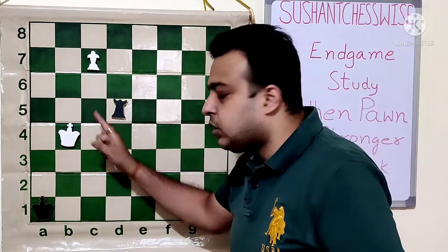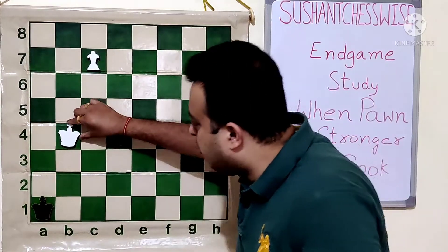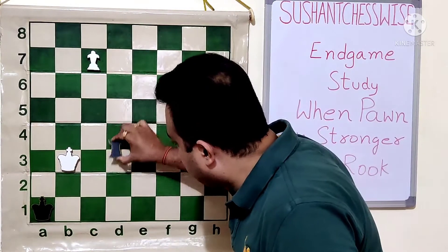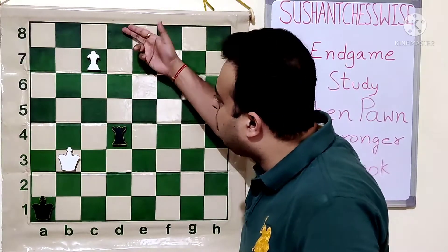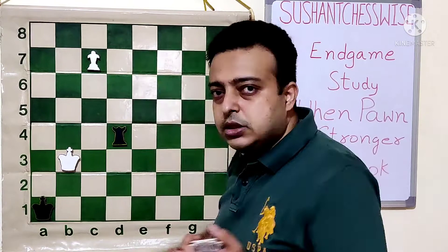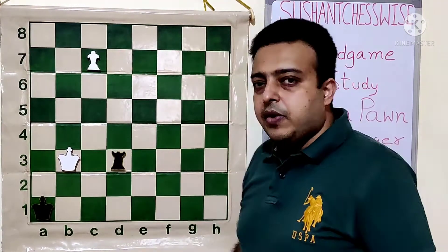Again white cannot allow Rc5. So Rd4 check again. King moves to B3 and now Rd3 check. Note that black has no other option but to give check. The rook is placed in such a bad way that it cannot go to the last rank and control the queening square — because after Rd8, just C8 promotes. So once again Rd3 check.